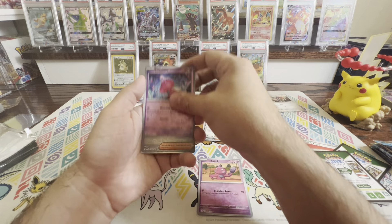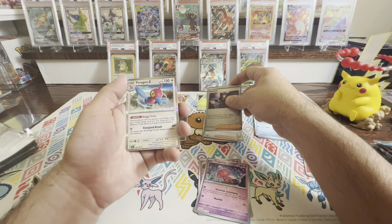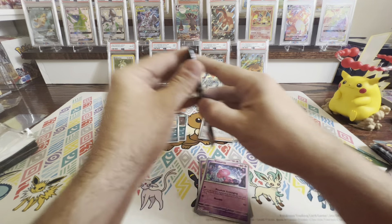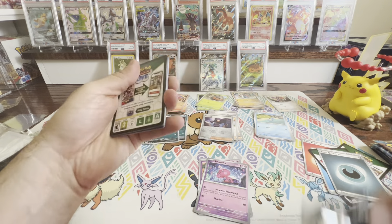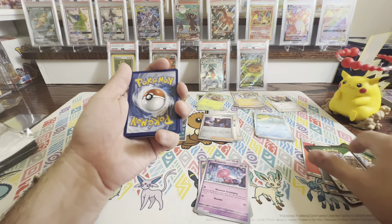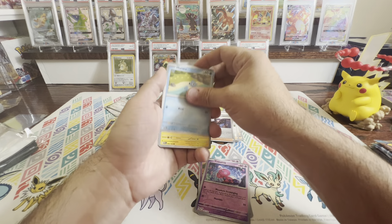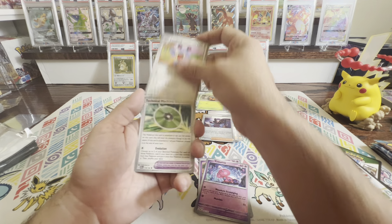There's that code card. We've got a Gligar, Blipbug, Fuecoco, Honedge, and Dondozo — he's Dunzo, I like that, that's kind of funny. There's a Trainer Chantal, Garbodor, a Reverse Trainer, Pampour Reverse, and a Seedra. Nice fire energy to go with that.